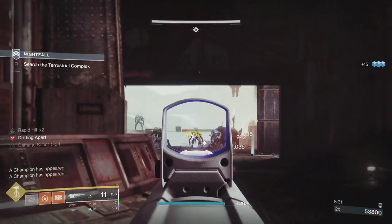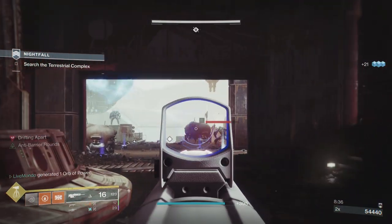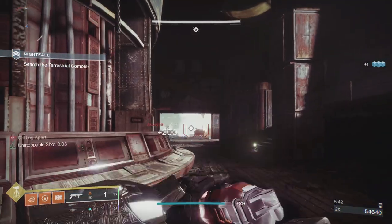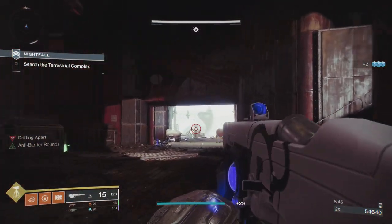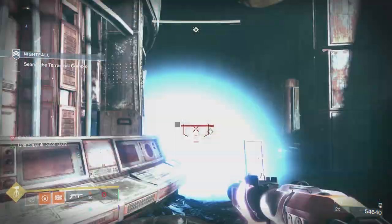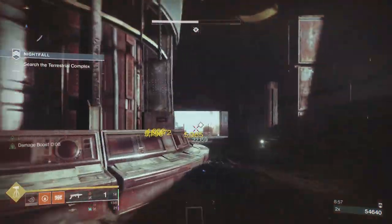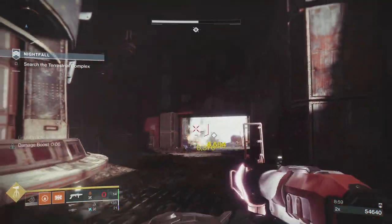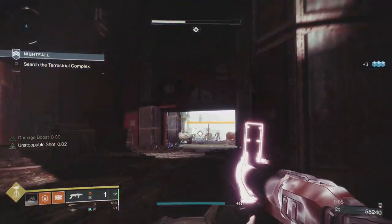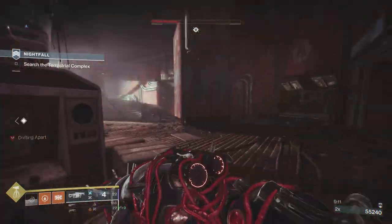Your first priority here is to take out the barrier champion. After that, look at the three wizards, because aerial and arc combined is a very dangerous combination. Outside you've got two shriekers and two barriers. The shriekers don't become active until most or all of the ground adds are dead. So you're going to get these arc knights first — I put out a couple of Anarchy shots because that is my arc weapon.